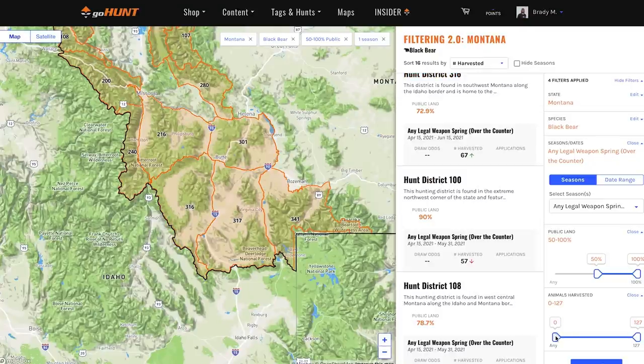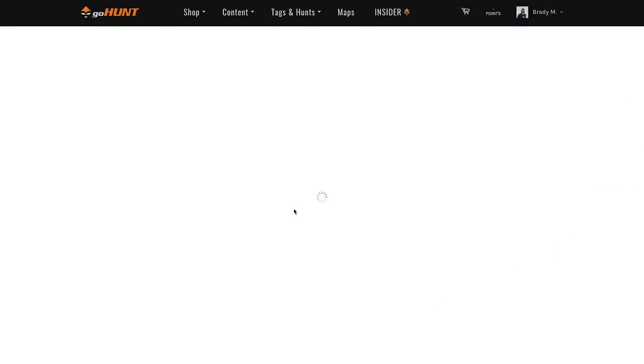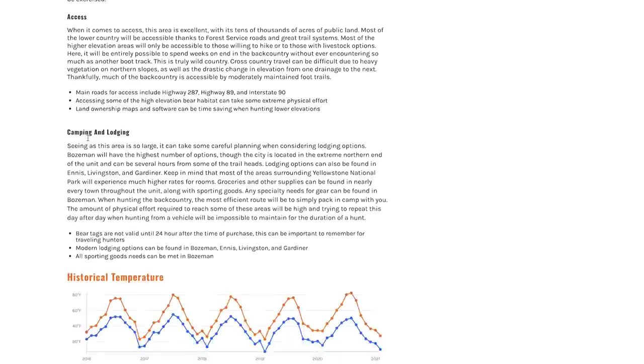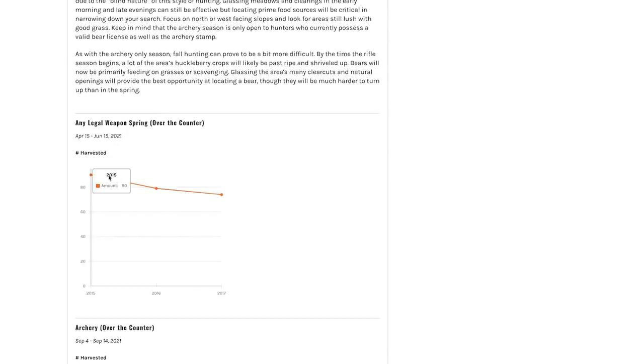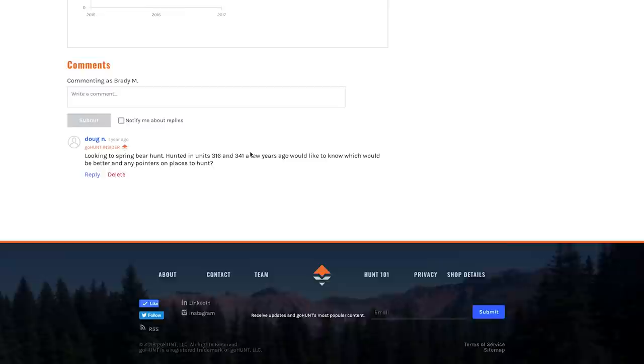Let's do some filtering on number of bears killed. Going 40 bears and up, now we're down to 10. Crank that up to 60 bears — now we're down to six units. You can see how quickly you can go from a giant state you've never hunted for bears to narrowing down a spot. Jump into one of these units and start reading everything about hunting black bear in that unit — terrain, vegetation, access information, how to hunt bears, and data trends: is this unit trending up or going down? Then go down to the comments to see what people are saying about the unit.